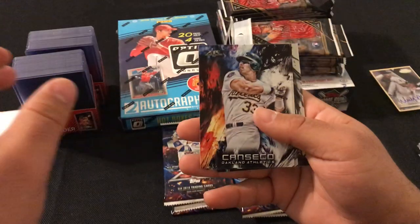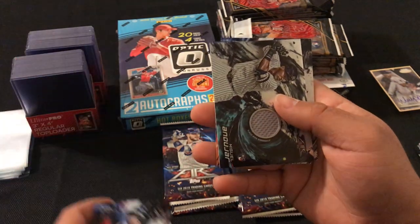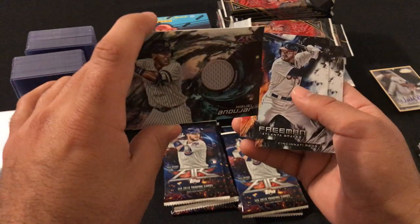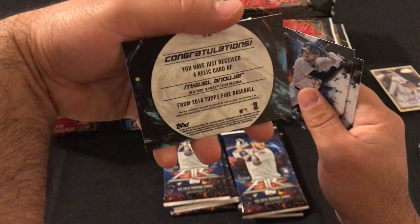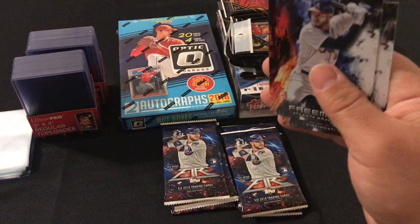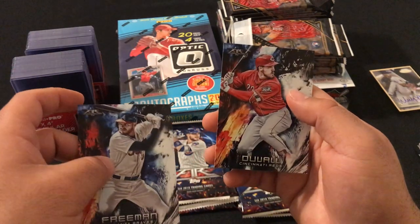Next pack: Jose Canseco, Yohan Moncada, and we got a relic — Andu Hard rookie, it's not numbered. Then Freddie Freeman and Adam Duvall.